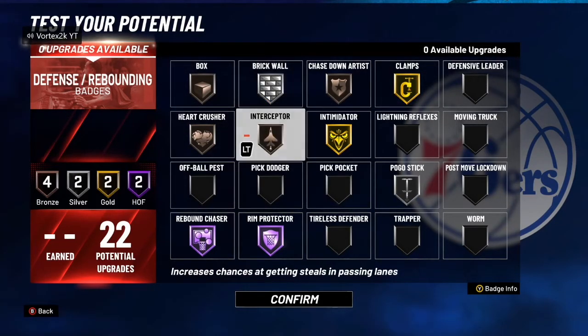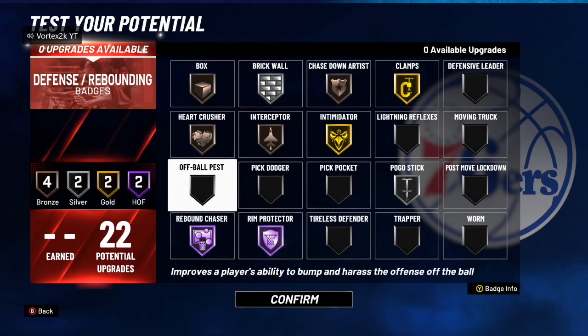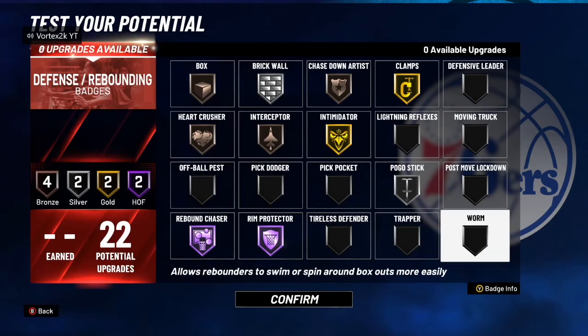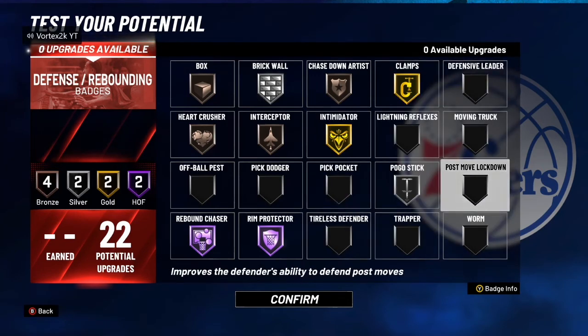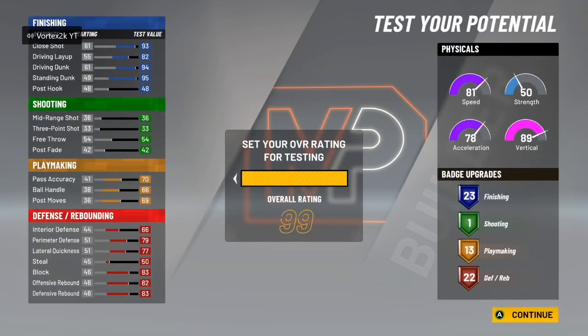Interceptor is pretty good depending on what mode you're playing — at least silver in threes or gold. Those are the badges you want to use. Do not use off-ball pest, do not use worm — at most bronze. If you're playing ones, put on post lockdown, moving truck, just in case post squares come up even though I think they got patched a little. That's the end of the video — if you enjoyed it, hit the sub button and the like button. I'm out, peace.